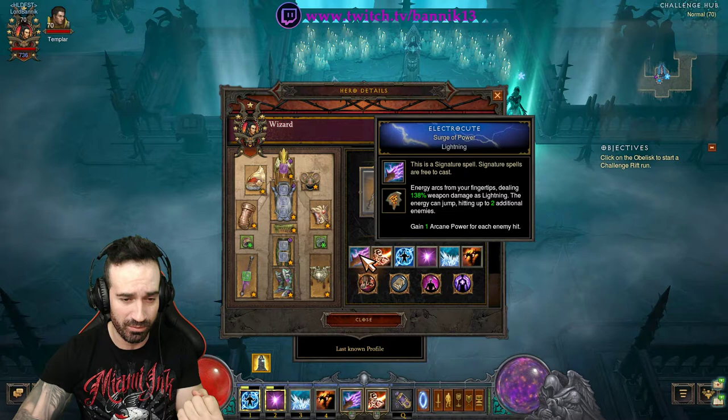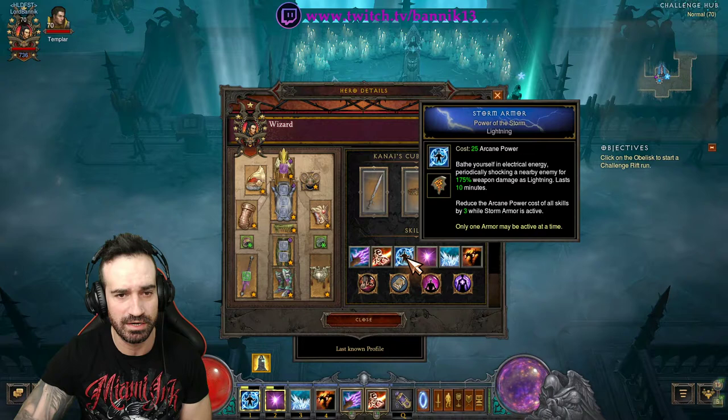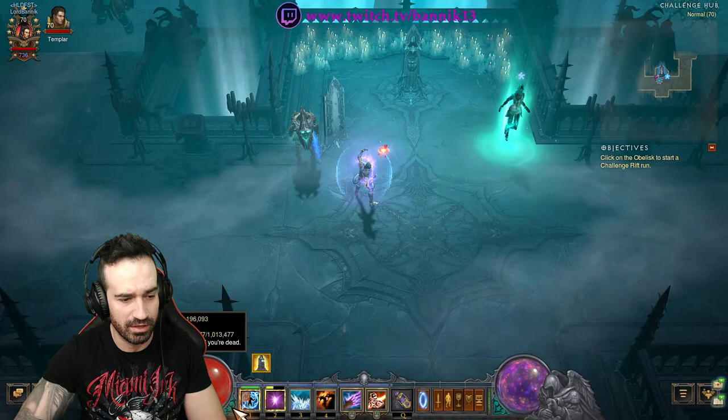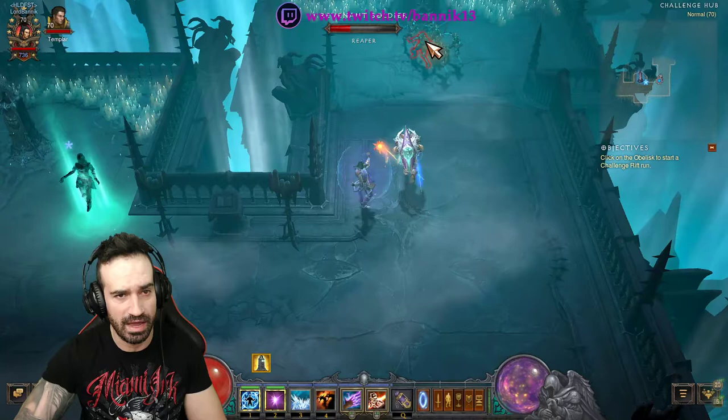We're using Electrocute, Disintegrate, Storm Armor, Familiar, Frost Nova, and Hydra. As soon as you enter into the Challenge Rift via the Obelisk, activate your Storm Armor first, Familiar second, then find an enemy, point, and Disintegrate.